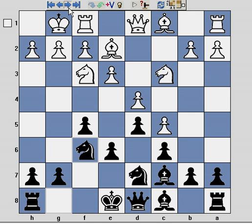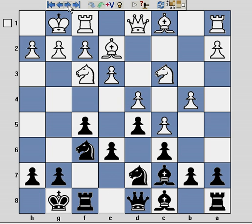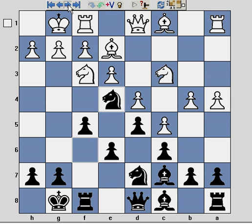White castles, Nf6, b4 — white continues to try and clamp down on the queenside, perhaps hoping to stop me developing pieces there. But that's not really part of my initial stonewall plan, and I continue with castles. A4, Nd4. This is a very thematic move in the Dutch stonewall — basically if white captures this piece with the knight, I recapture with the f pawn and drive the knight away from protecting the h2 square.